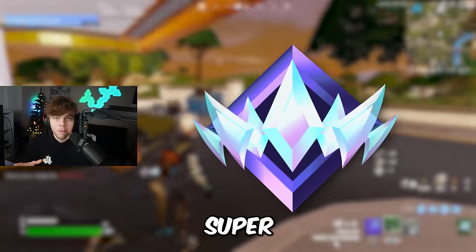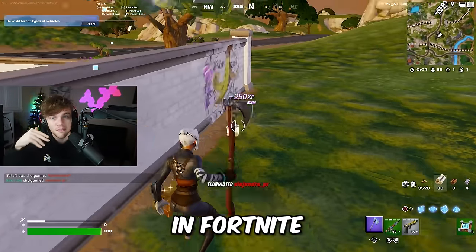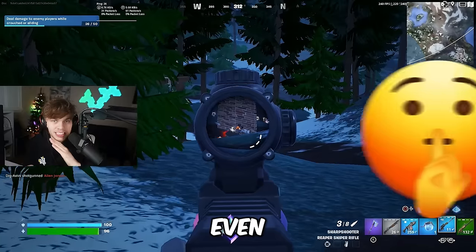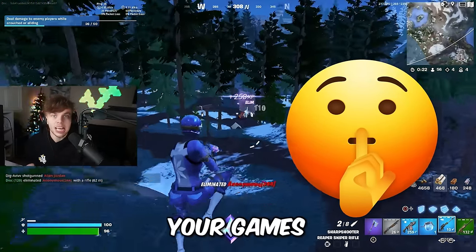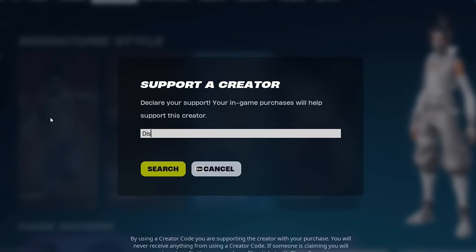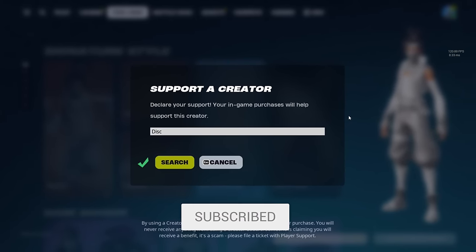In this video, I'm going to be going over how to rank up super fast in Fortnite Chapter 5, as well as how to use rank as a tool to get better and improve. This video includes all the best gameplay tips, strategies, and secret methods to make you rank up the fastest and hit Unreal fast. Make sure you guys are using code DISK in your Fortnite item shop, and hit that subscribe button if you're new.